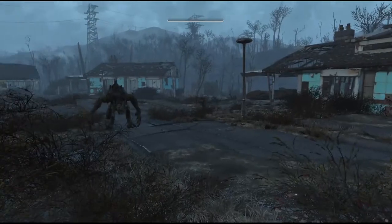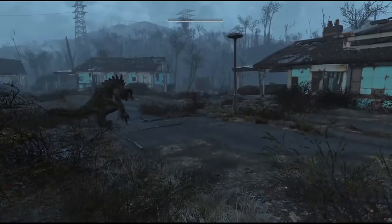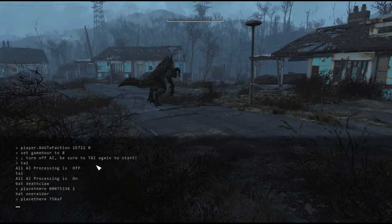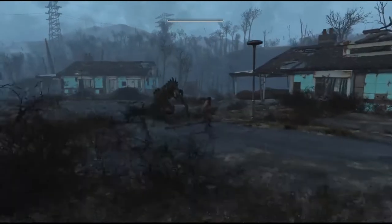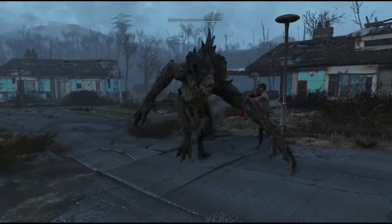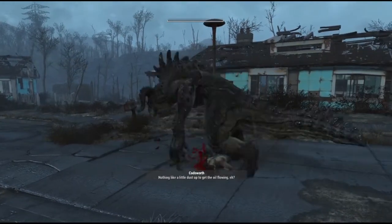Let's get Codsworth over there, just sort of hanging out. He's going to be taking part in this as well. We're going to do a very simple gladiator scenario — nothing fancy. He's going to die fast. Let's see what the Deathclaw does. That's about right.